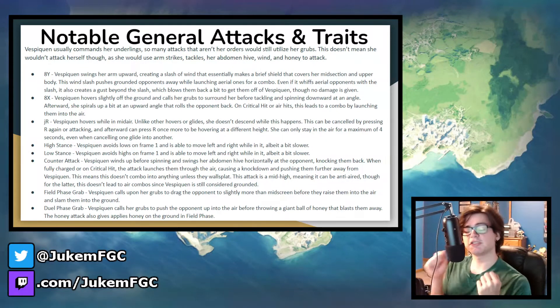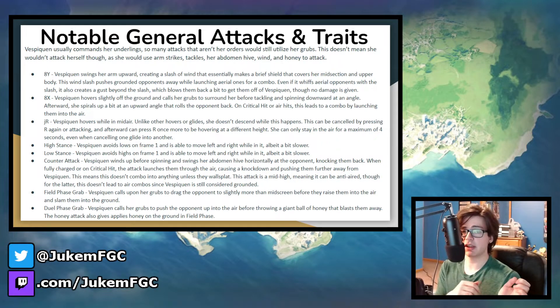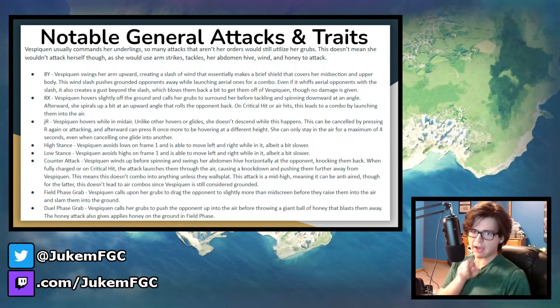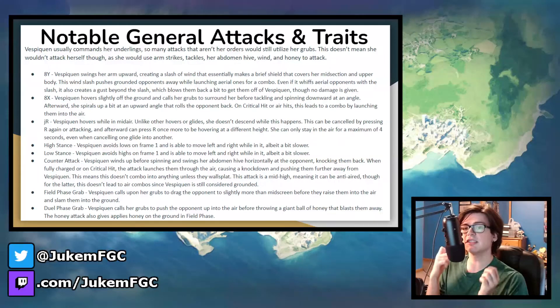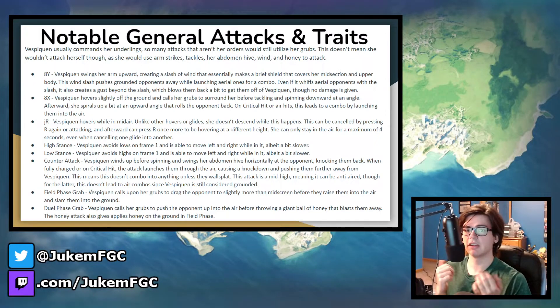For Vespiquen's counterattack, this is going to be a strictly defensive tool to get the opponent off her. She spins her body and then swings her abdomen high horizontally. When uncharged, it's similar to Sceptile's counterattack — she just kind of rolls away. However, on crit or when fully charged, it does launch the opponent somewhat far away, knocking them down. While it doesn't combo unless there's a wall, it gives Vespiquen a chance to set up her grubs or position them correctly. All around, it just helps get the opponent off of her.